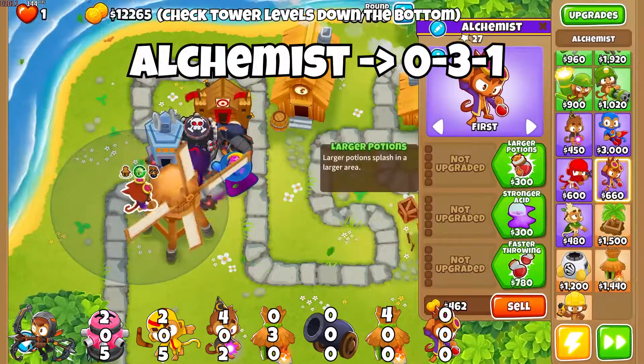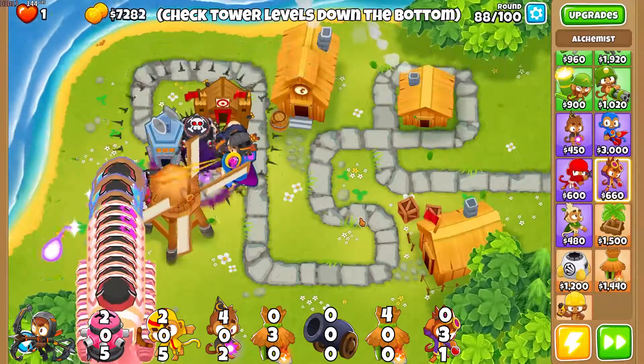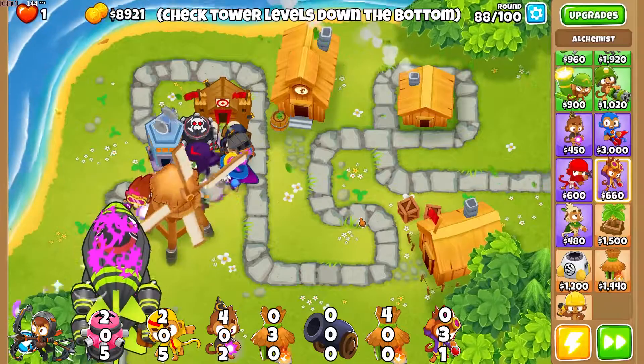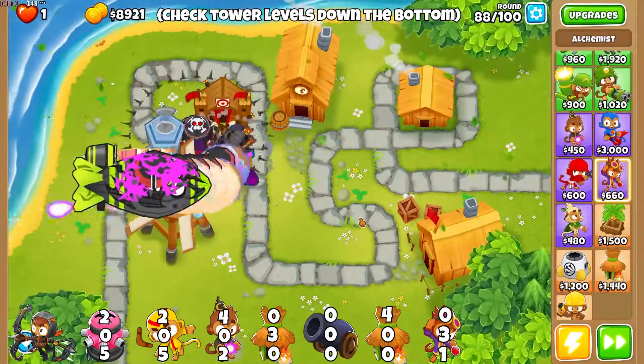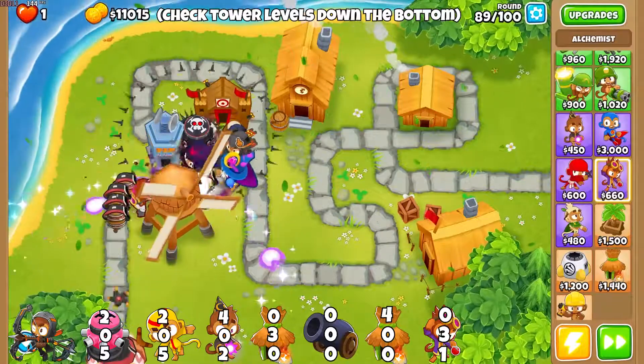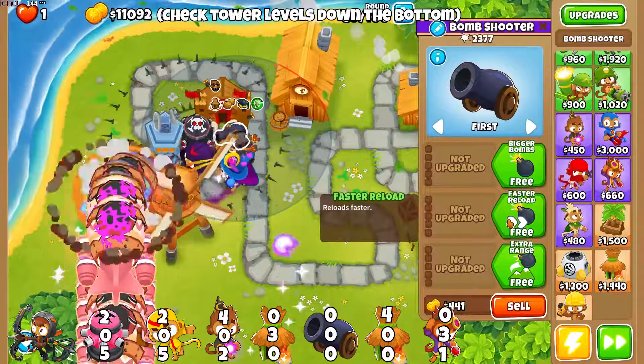Now we get the Alchemist. If you watch any other tutorials, there's no reason not to get it — 0-3-1 does so much damage to Moabs for like 3-4k. Whether you're doing CHIMPS, half-cash, impoppable, or ABR, just get it. It's one of the best towers.